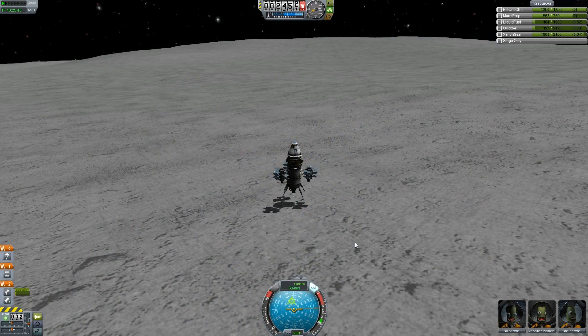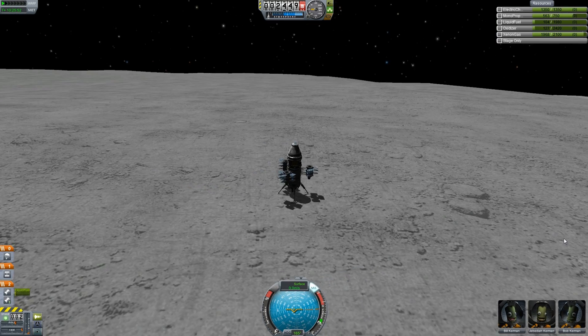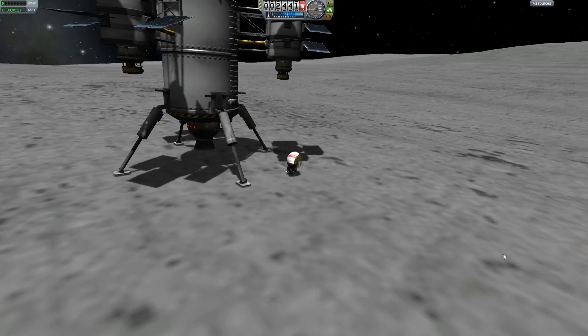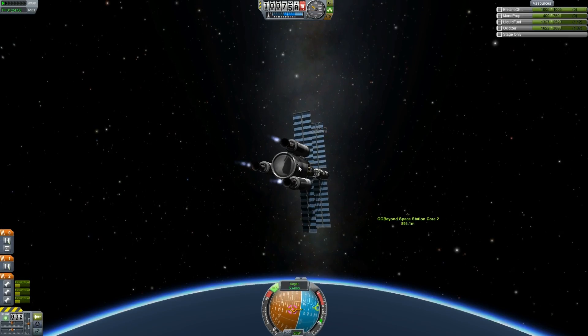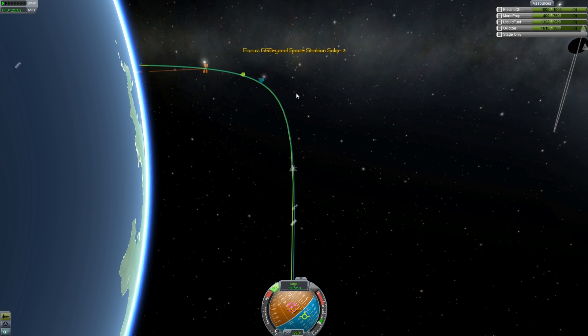After around 20 hours of playing and after several failed launches, I finally managed to land on the moon. Amazing — I just feel wiggly inside. I also tried to create my own space station, but I always have problems docking. I can never maneuver into place. Everyone else seems to make it look easy, but I am not giving up.